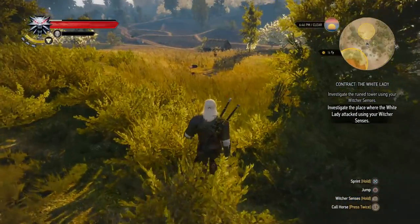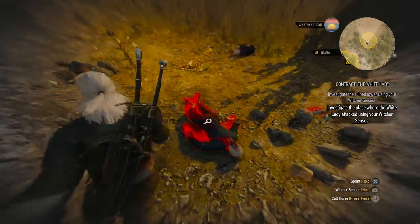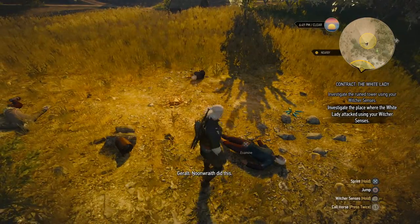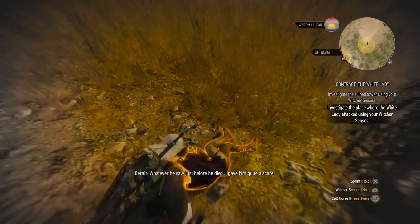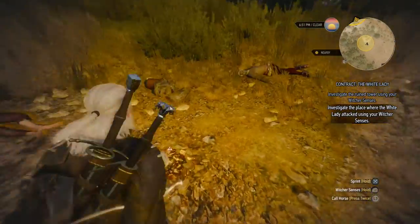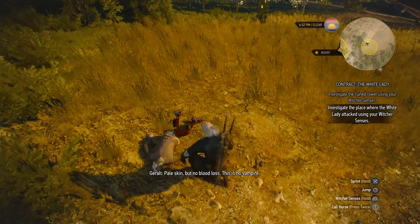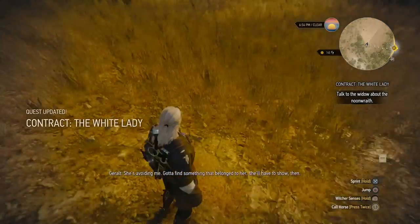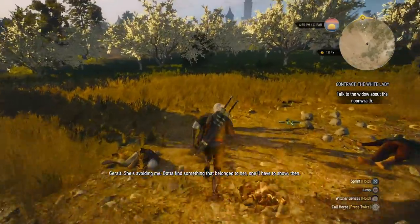Well, judging from the fact that it's called the White Lady, it's probably another wraith. So we find a few bodies over here — burnt to a crisp. Signs of burns. New guys did this. OK, it is a noon wraith. Another body — whatever he saw just before he died gave him quite a scare. Poor man. There's a lot of dead people here, but no blood loss. This is no vampire. All signs point to a noon wraith. She's avoiding me — better find something that belonged to her. She'll have to show then.